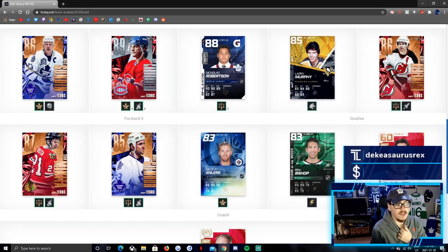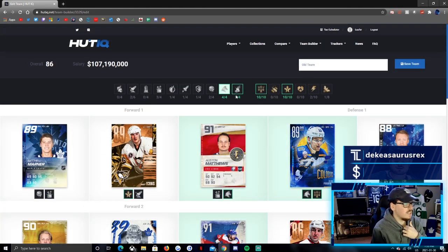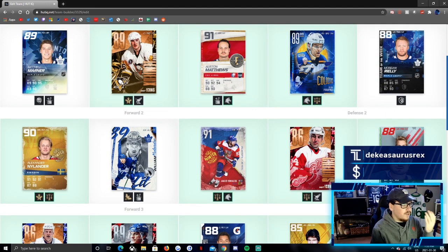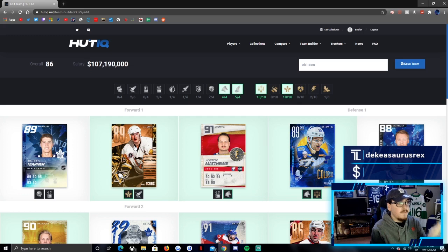With this team, you're probably wondering what synergies I had activated. I had Workhorse, Wingman, Balanced, and Distributor. Balanced is a no-good synergy — there are so many better synergies. Multiple people told me that, so that's why I really wanted to change my team. A lot of my players on this team had Balanced — for example, Voracek, Nylander, and Robertson. So I really wanted to change up my team, and I did.